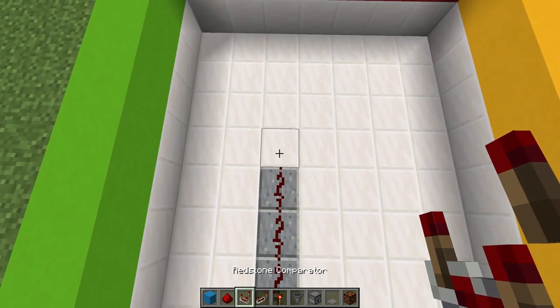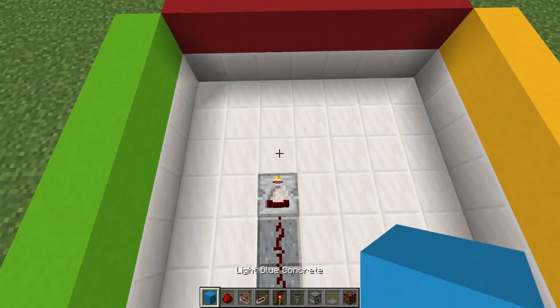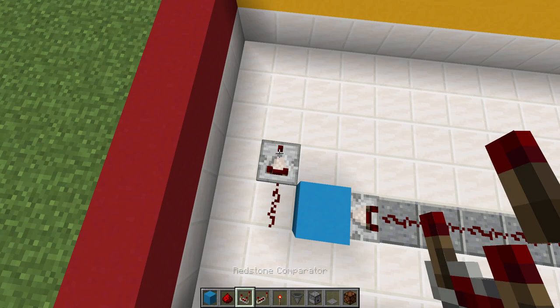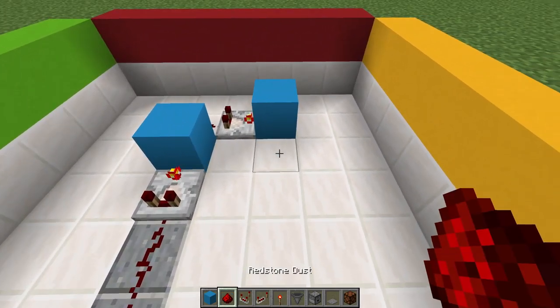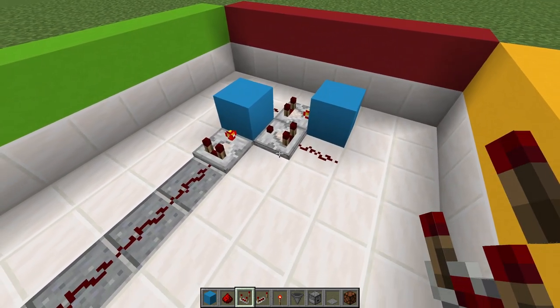Now once you've done that, add a comparator in the front and make sure it's on subtract mode with a block in front of it. Once you've done that, add another piece of redstone dust and another comparator on the side, and also put that on subtract mode with a block in front of that one. Make sure that both comparators are on subtract mode. Then add a redstone dust there and another comparator right there — that's going to lock in our speed.